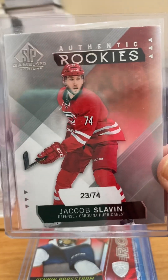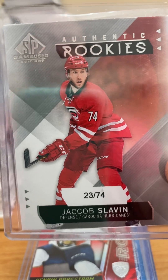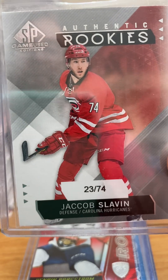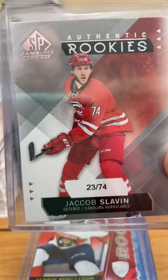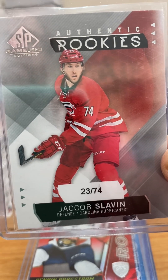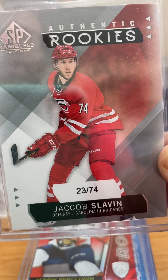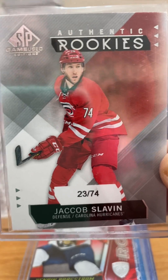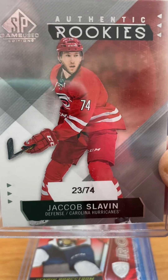This one here is an SP Game Used, and it's serial numbered to the player's jersey number. A player like Slavin here, numbered to 74 — not too hard to get overall, but still a pretty rare rookie that can do really well. If your player is a low-numbered rookie, you're really happy if you can get them, because they can really skyrocket quickly.